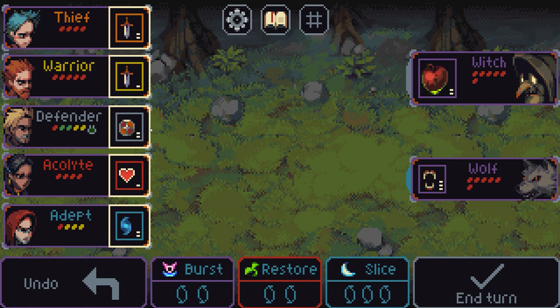Now that we've got all of these selected — either by running out of re-rolls or saying we're done rolling — we have to set up the attacks. The wolf is attacking the adept and the witch is attacking the defender with poison, which is horrible. I'm probably going to try and take the witch out first. I'll use the thief to attack for 2 — just click on that and then click on the witch — and we get the little animation.